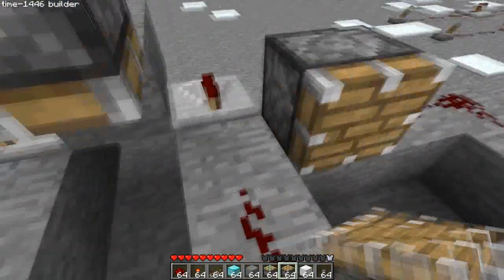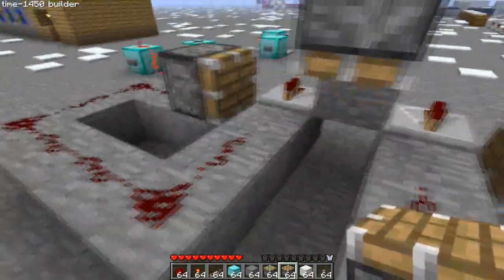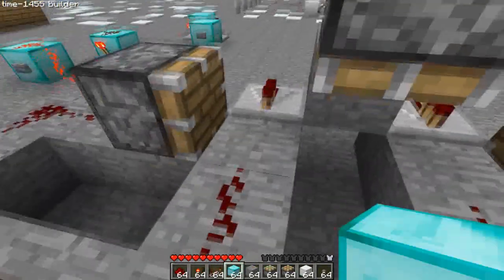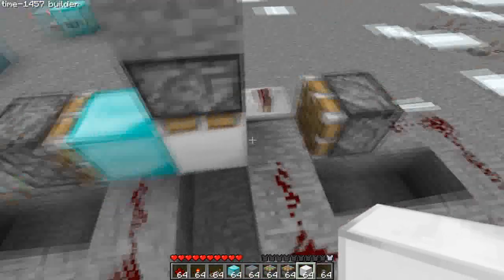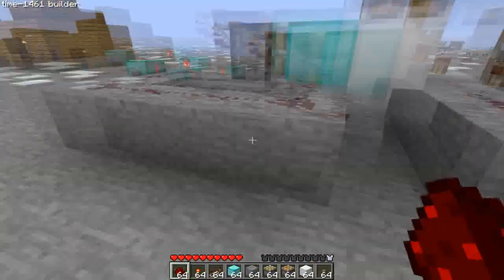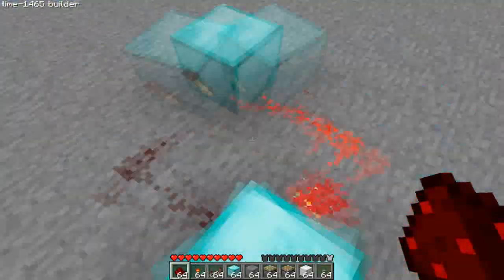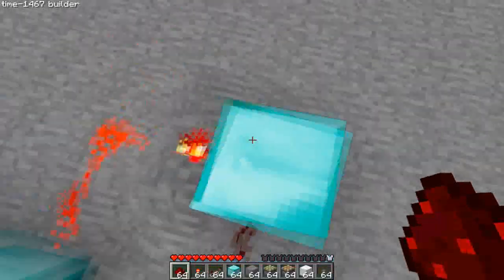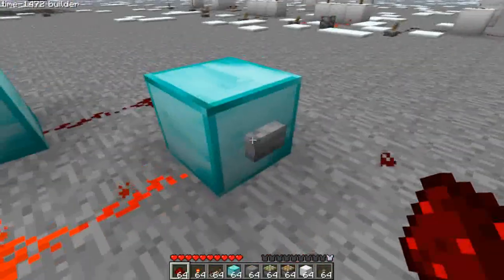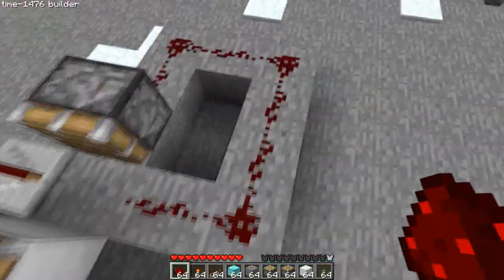What you're going to place right here is a piston pointing this way, like that. And you're going to place two blocks — you can use whatever you want, I'll use a piece of diamond and a piece of iron, like that. These two right here are the outputs of an RS NOR latch. That's an input and that's an input. As the button shows, that's an input and this is an output.